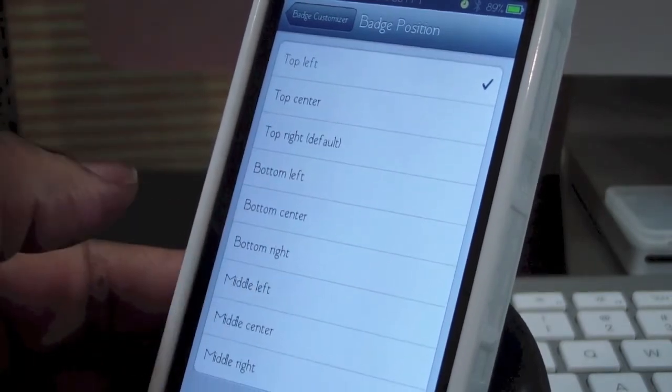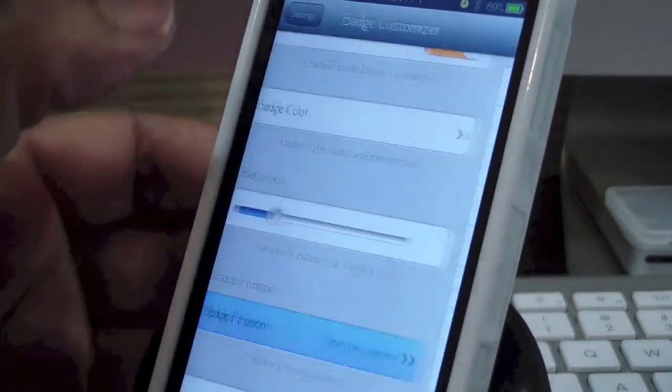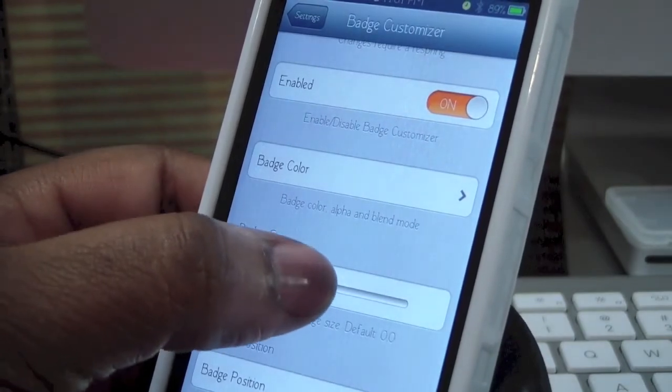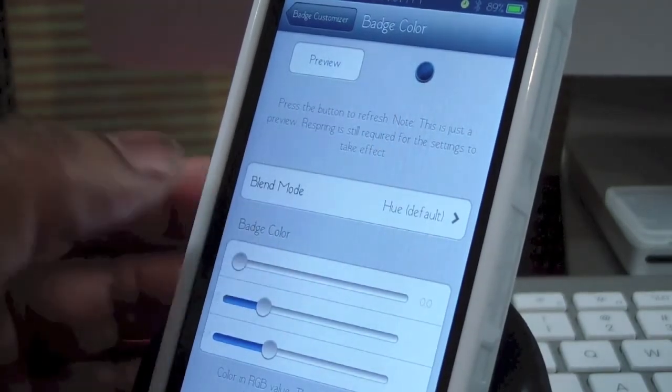We're going to pick bottom center. Now let's go to badge size and make it a little bit bigger. Then badge color — I have it set to blue right here.